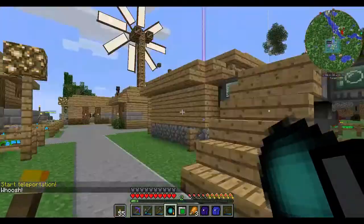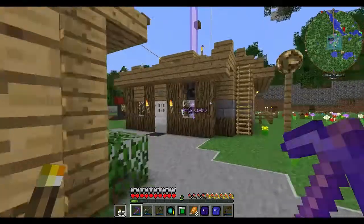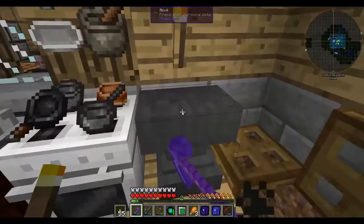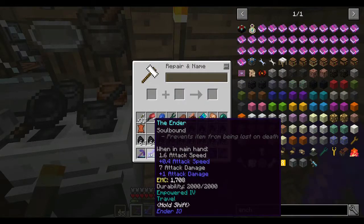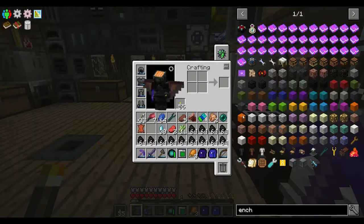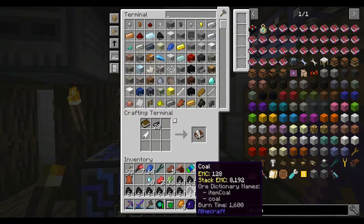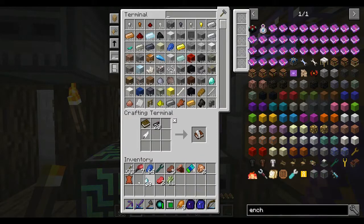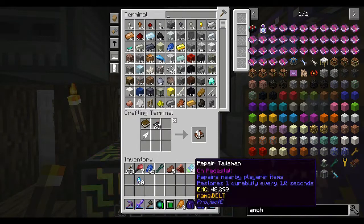I meant to die once when I left - I didn't mean to leave it on. So in here - ender this. It's now soulbound. So even when I die I'm not going to lose my sword or my pick. And I want to do that for all of my armor too, because that will be very handy as well. I wouldn't mind - I don't know if I can do this, because this is quite special. So I don't want to lose it.